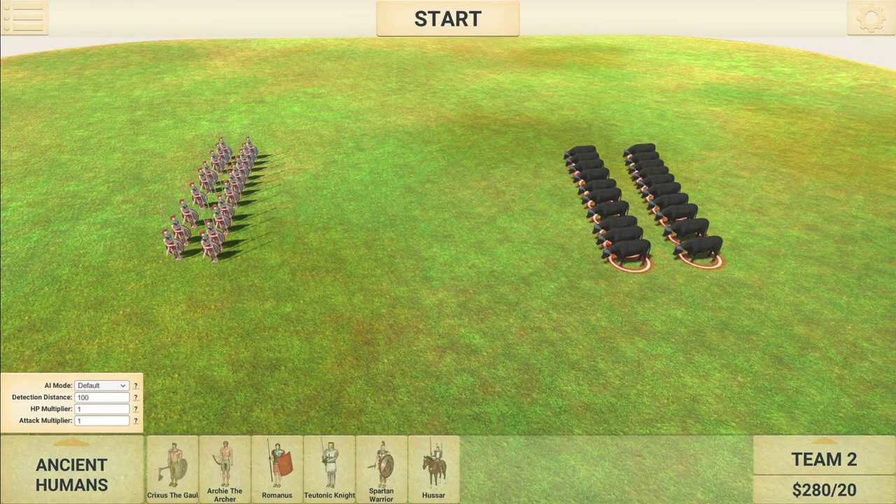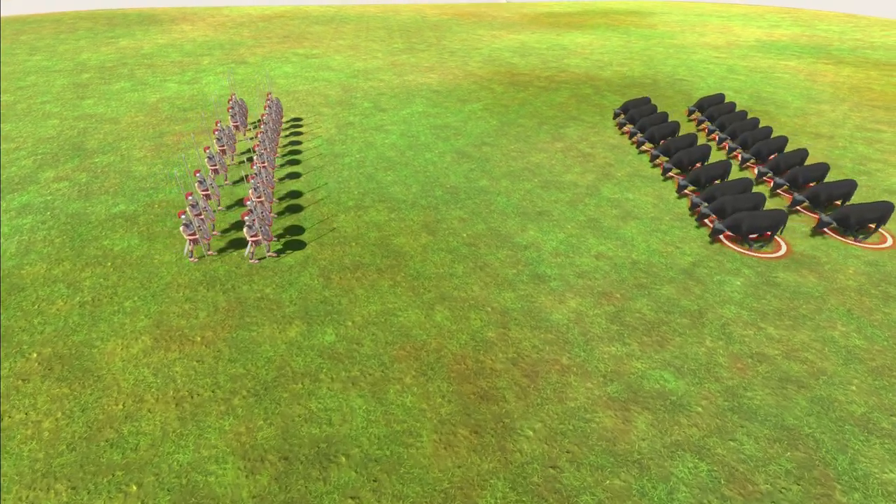Fight number one: we've got the Spartan Warriors versus the Cape Buffalo. These guys are exactly like-for-like in value — both $14. Team two is the Cape Buffalo at $280, and the Spartan Warriors are team one also at $280. Let's get underway and see how the Spartan Warriors fare.